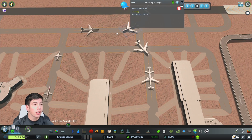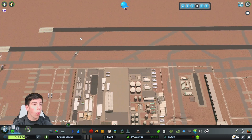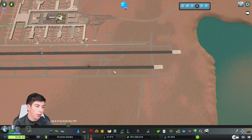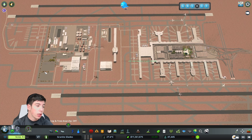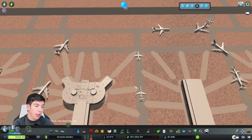Look at this — I need to fix this because these are all two-way taxiways and runways. What I need to do is make sure these are all one-way. So this one's gonna come this way, this one's gonna come this way, this one's gonna go this way, and this one's gonna go that way. That's basically going to be it.